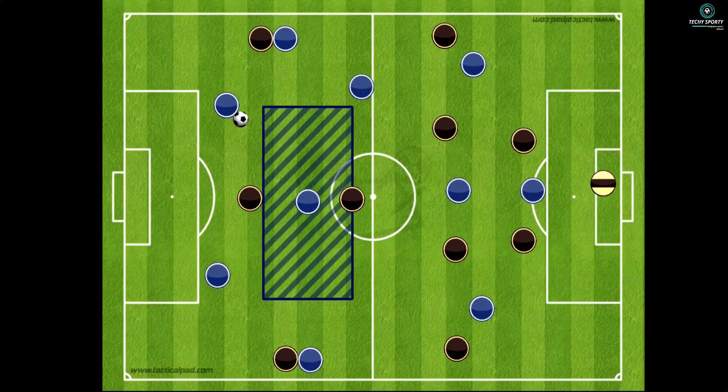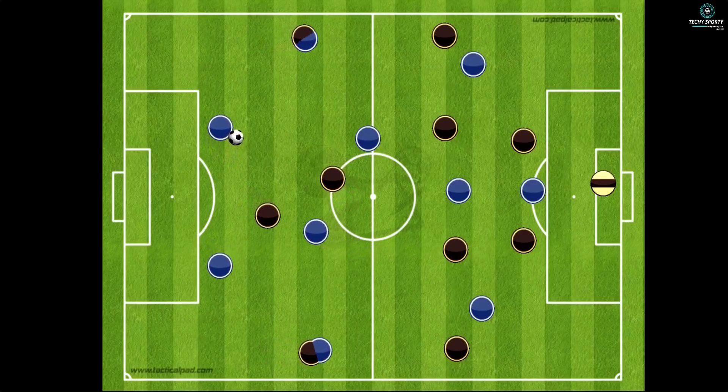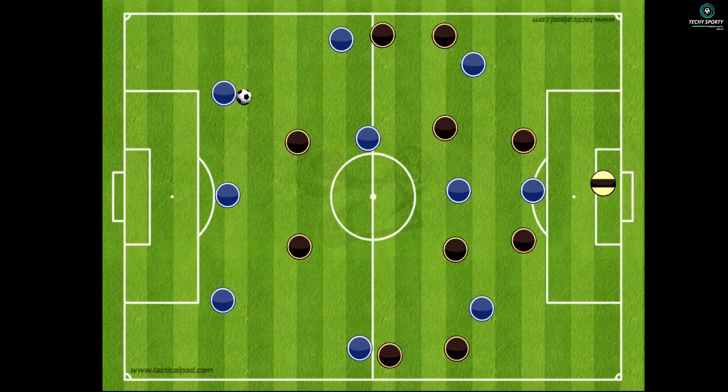The fullbacks, wingers, and midfielders will spread wide right or left, providing a free option. The advantage of the build-up is difficult, but when one defensive midfielder drops, the two center-backs will spread wide. Our default move is the midfielder in the third quarter, with a player attacking in the third quarter.